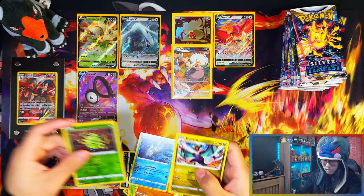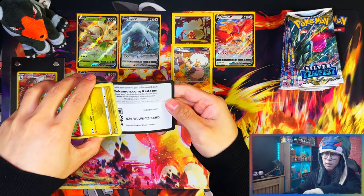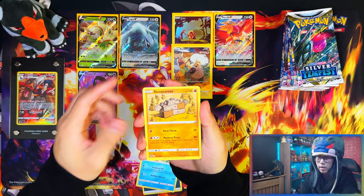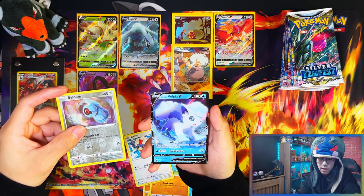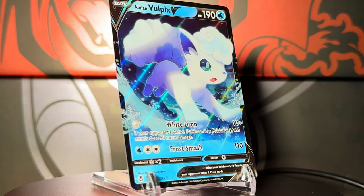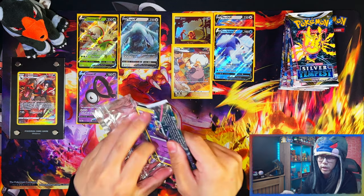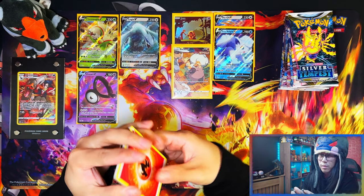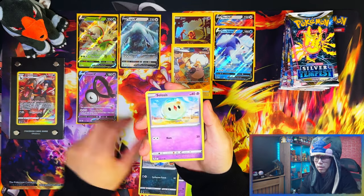Spinner Rack — no hitter. That first blister pack had all hits: two Trainer Galleries and a V. Now into the second blister — Aromatisse, Rebirth, Flabébé, Bulbasaur. All we're pulling are V's so far. Would be nice to pull more than a V or a better Trainer Gallery, but all these V's I need for the master set anyway, so that's good. Would still be nice to pull something better.